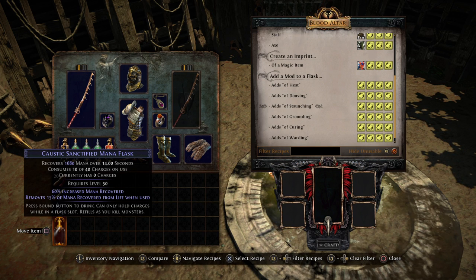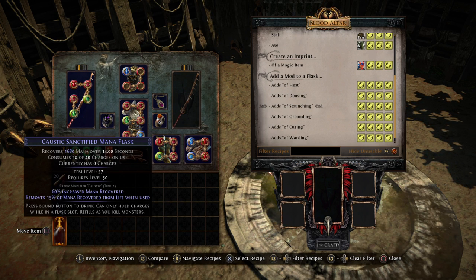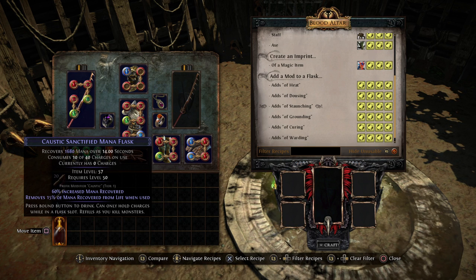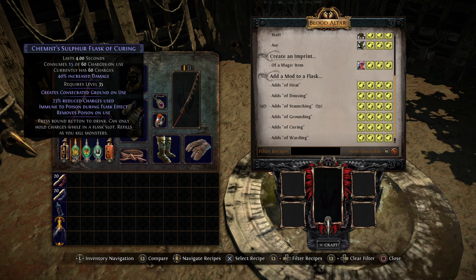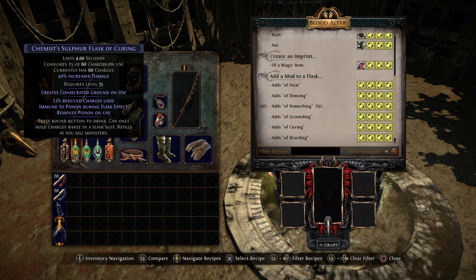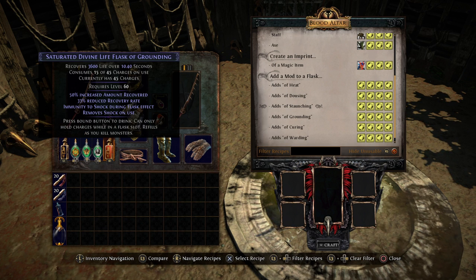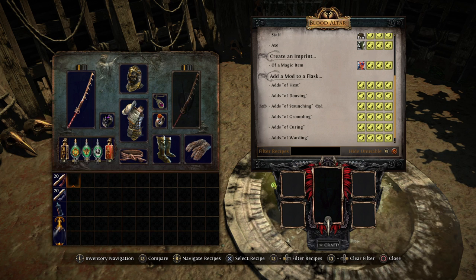Now, since all flasks are either normal, which means the white text and they won't have any modifiers on them, or blue, which is magic, which means they're going to have one prefix and one suffix modifier, we either need a white flask that has no modifiers on it at all, or we can use a blue flask as long as it only has a prefix modifier, such as this one. If you click left stick, you can actually see if it's a prefix or a suffix. Another way to tell is just by the name itself. If there's anything listed on your flask that says 'of something' at the end of it, that means it has a suffix modifier. So if there's no 'of something' on that flask, that is something that you can still craft a suffix modifier onto.